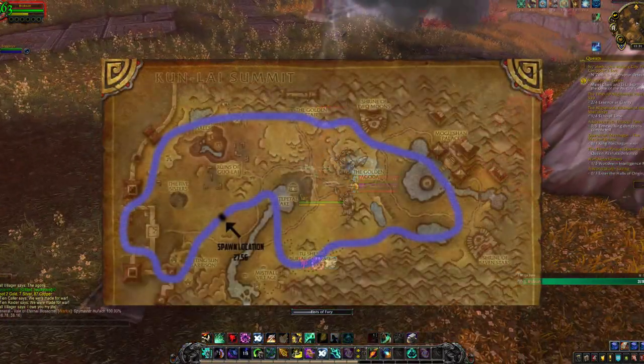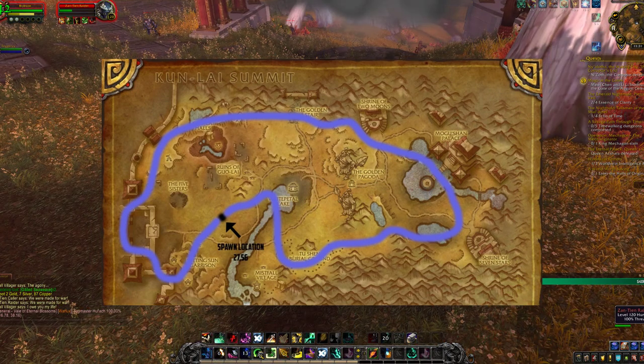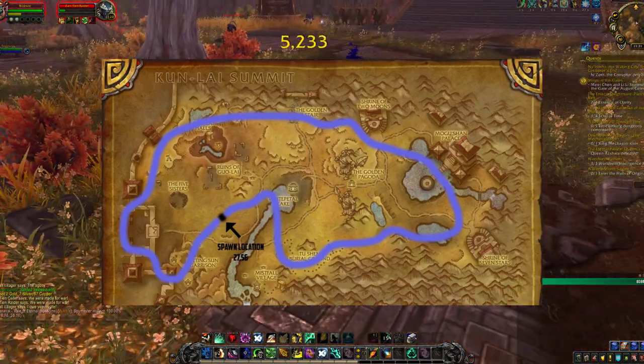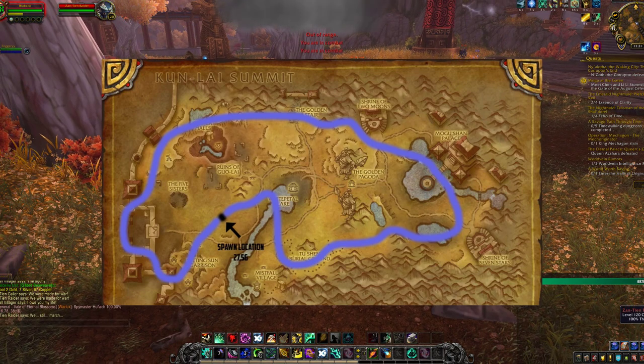With that in mind, I strongly recommend you sit in the sky above the Mogu camp located roughly at coordinates 27, 56 on the map and wait for him to spawn there. Shout out to Sylar, who shared a graphic on Wowhead that includes both the spawn point and patrol path of the Ivory Cloud Serpent.